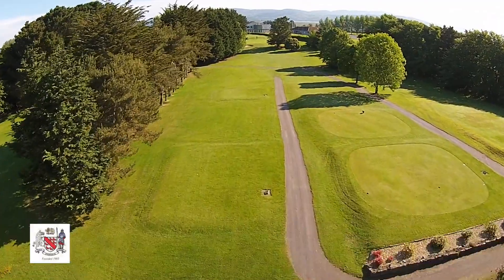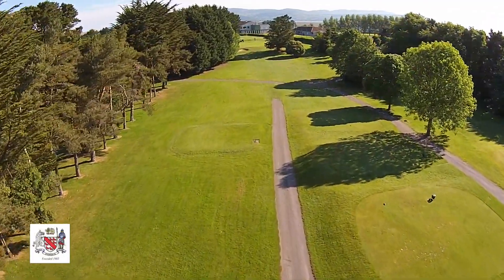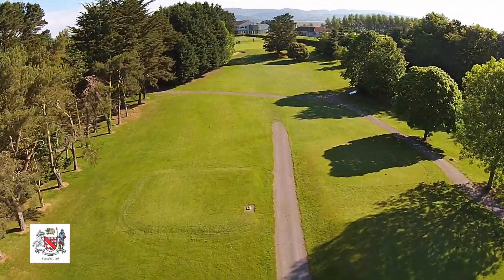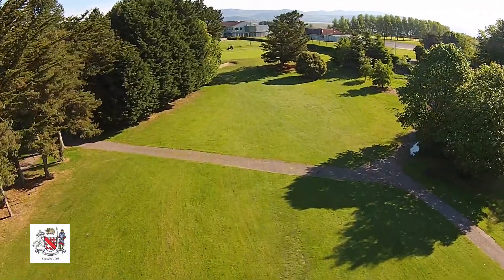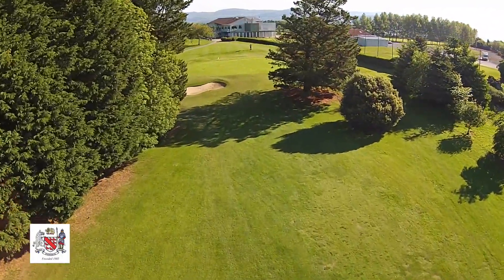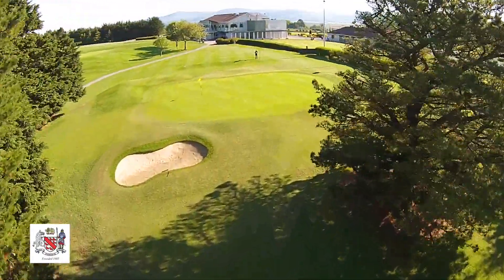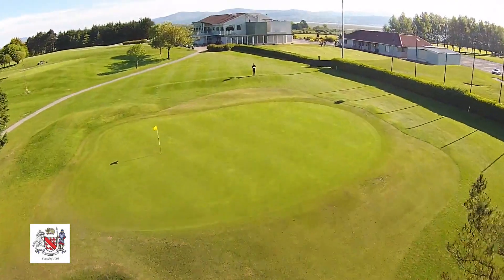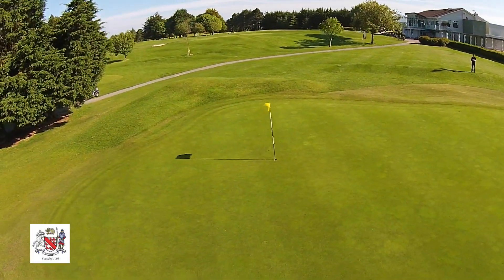The 9th hole is called Stile, after an old stile that used to be located on the right-hand side of the hole at the boundary wall. This is another mid-range par 3 measuring 160 metres from the blue tees, inviting visually to a narrow green which slopes from back to front. The right-hand side of the green is hard to access due to a feature pine tree short of the green. Distance control is paramount to ensure a birdie opportunity.